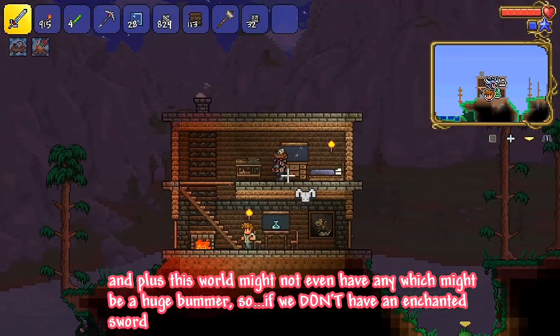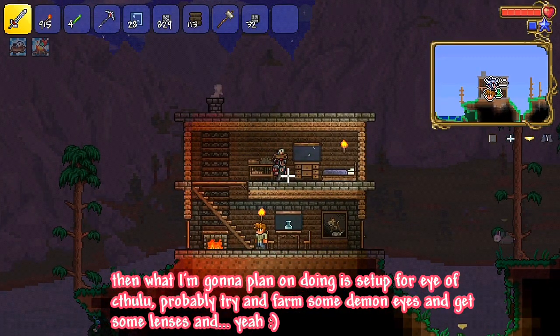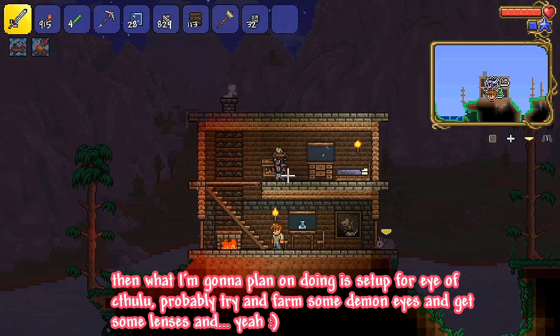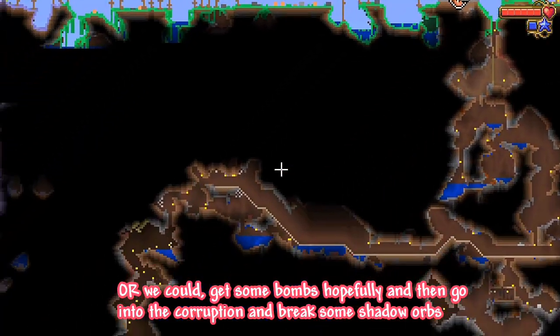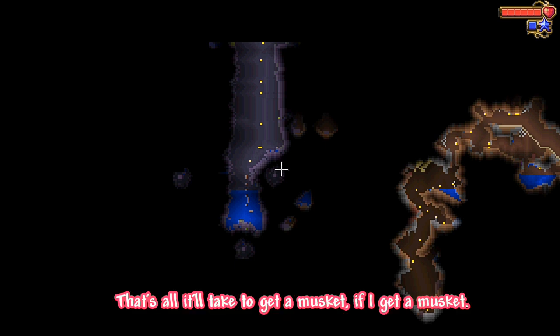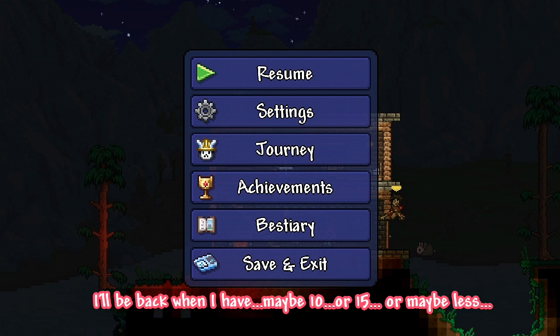If we don't have an enchanted sword, that might be a huge bummer. So the plan is to set up for Eye of Cthulhu — probably farm some demon eyes, get some lenses. Or we could get some bombs and go into the corruption and break some shadow orbs, hopefully one or two — that's all we'll need to get a musket. Now that it's night, I'm going to try and find a lot of fallen stars so I can make some jester arrows. I'll be back when I have maybe 10 or 15.